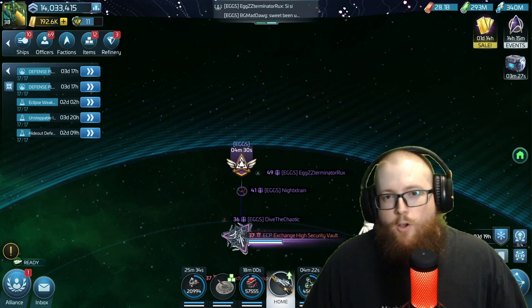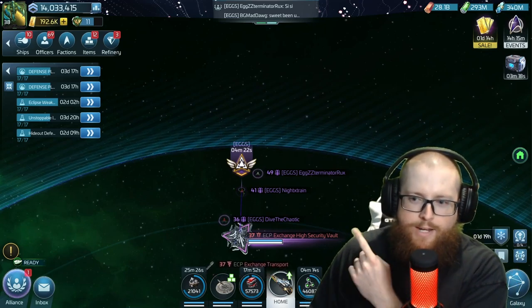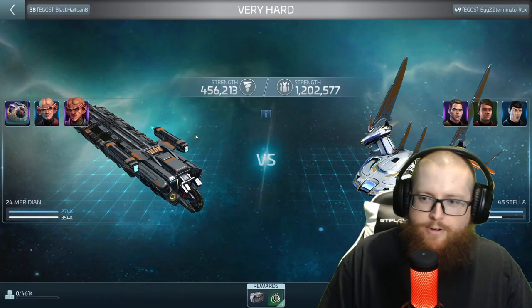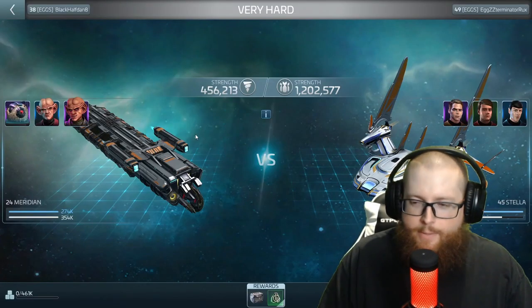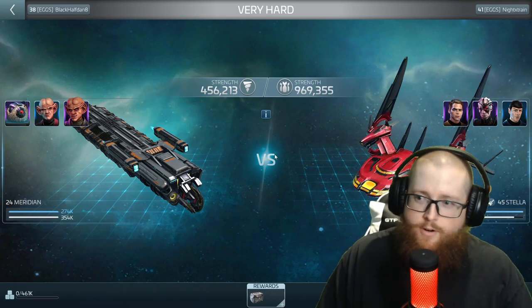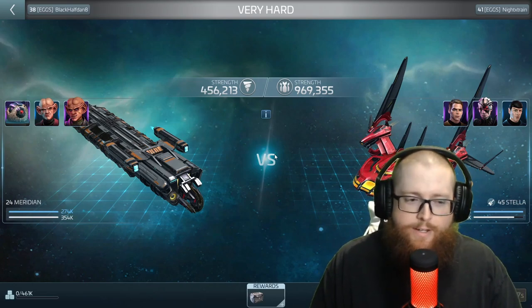Specifically, you'll see this if you get a mix of lower and higher operations players. In this one, you see a level 49 player as well as a level 36 player. Our level 49 operations player is running an extremely common crew for these exchange Armadas — Leslie, Kirk, Spock. The host of this Armada is a lower operations player compared to the other player and is also running Spock.